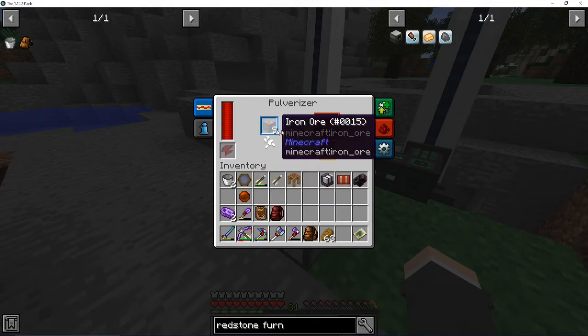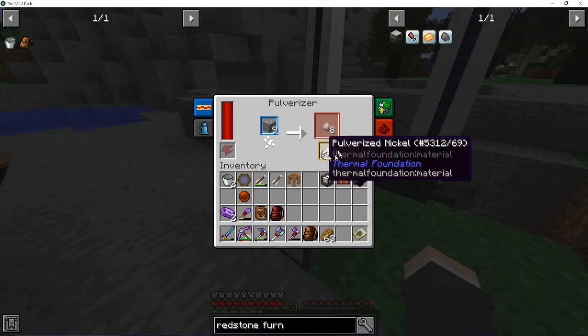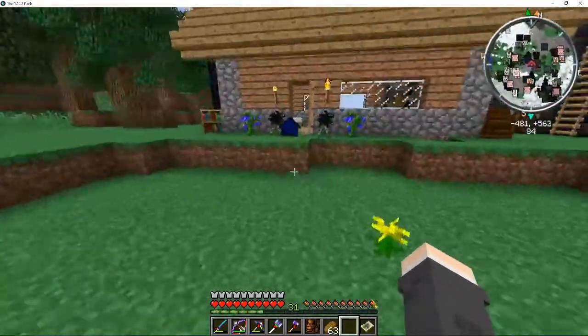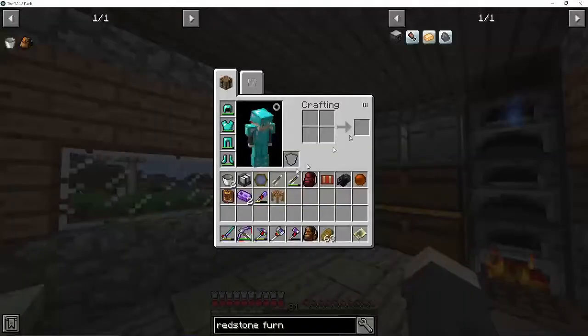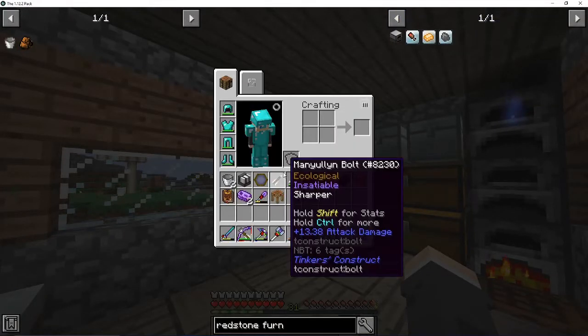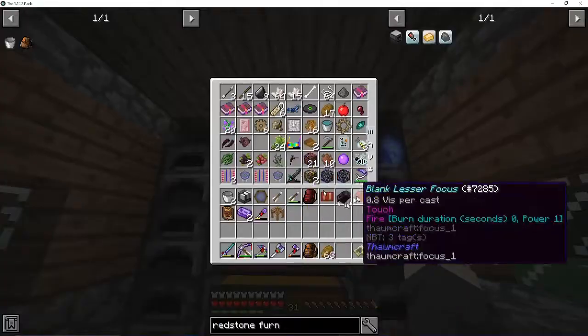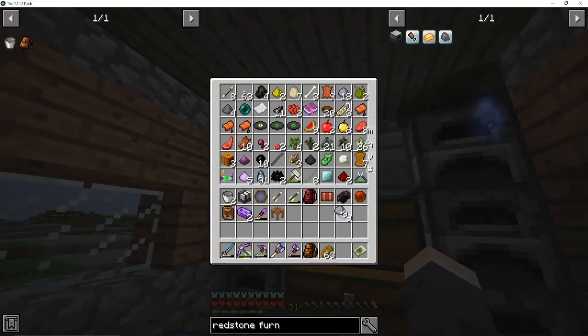Yeah, oh there we go. So yeah, it pulverizes the iron, and you have a chance to get a second drop that is a different ore, while you get double the resources. So what I want to do with this is I want to make a redstone furnace. Hopefully I have clay, because I forgot to go out and look for some. Okay, I do have some. Alright, I only need eight for now.